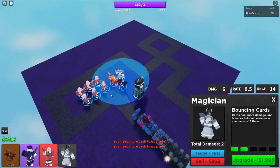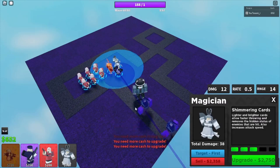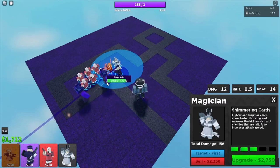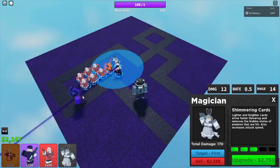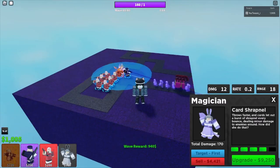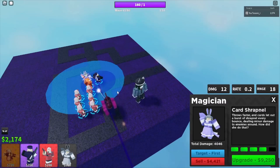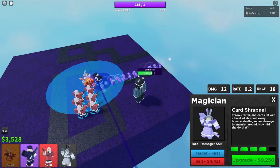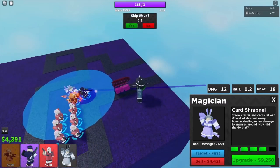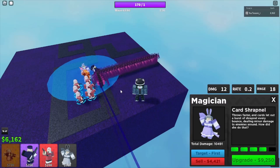You get the upgrade and that's going to solo the next 50 waves. Now you want to place a Magician right here and get it to max, or mastery level to be specific. That's basically what you want to do for the entire game. This is beginner towers — you're not supposed to be doing this. You could honestly make a speedrun strategy with these towers. Magician's bouncing cards are just so juicy.